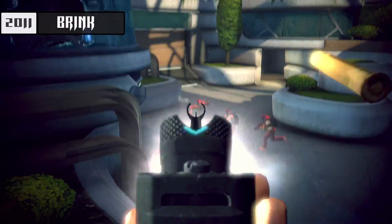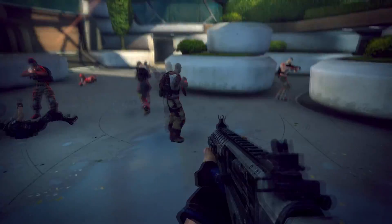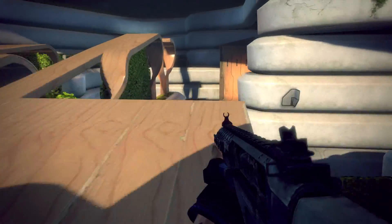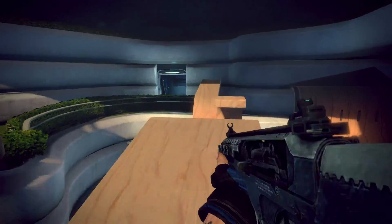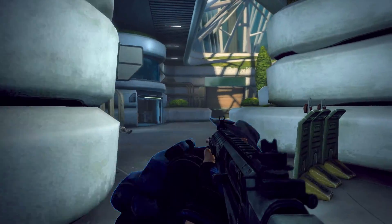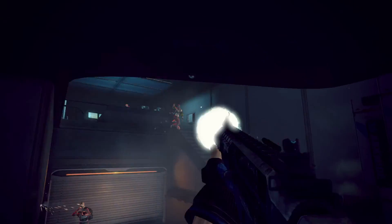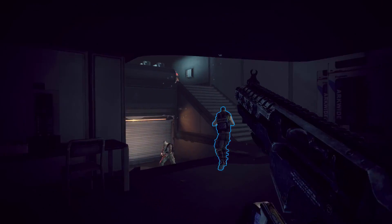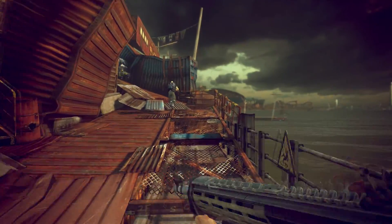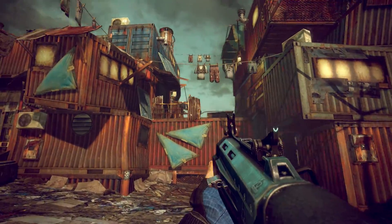The next game by Splash Damage was Brink. I was really looking forward to this game — I was hyped because of awesome trailers which showed us the unique design of the world, and I knew who was behind it. I saw a great Wolfenstein successor in Brink. But the release was a complete disaster. First thing — it was broken: netcode, bugs, glitches and other stuff. But that's not even fixable — it's broken core mechanics. The parkour feature was absolutely useless, and they promoted it like the main feature of the game.